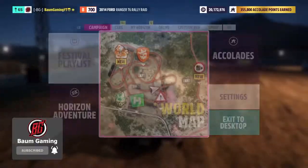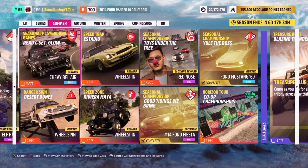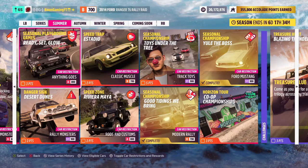If we go into the festival playlist here, you can see the playground games is Ready, Set, Glow. It looks like it's going to be at the arena which now has an ice rink in it. The reward for completing this event is the Chevy Bel Air, and the car restriction is anything goes as long as it's A class 800 - so literally any vehicle you want in A class.